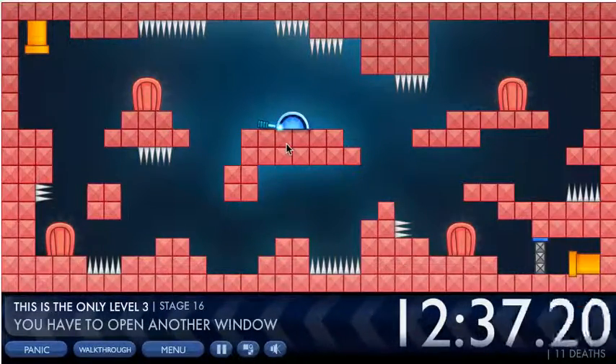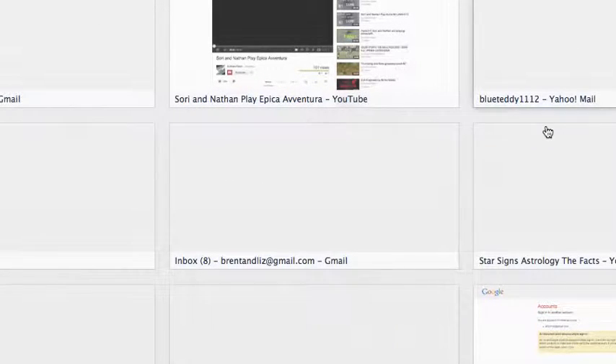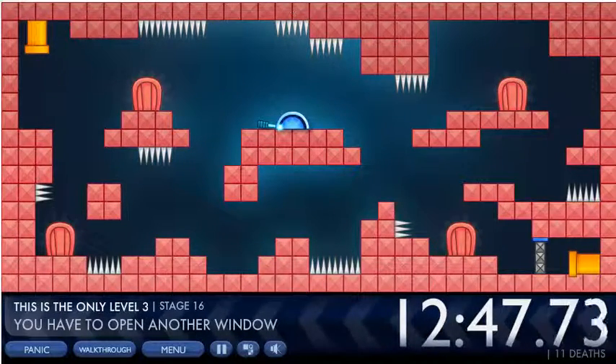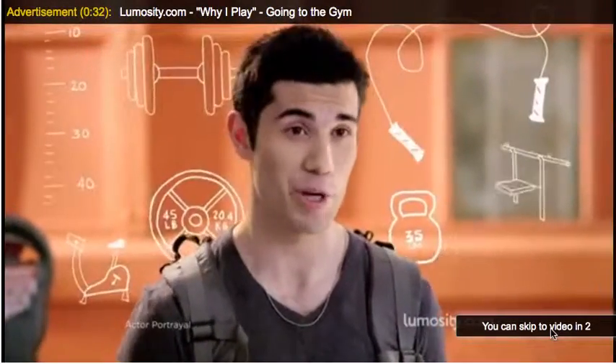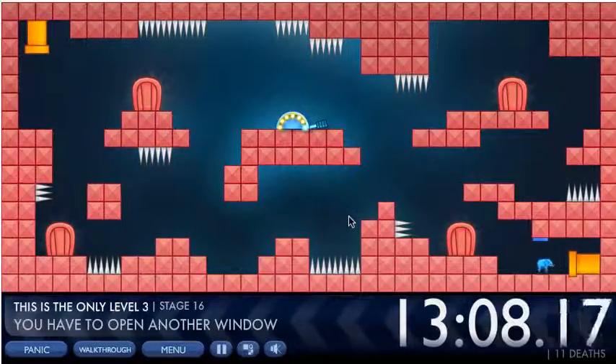For this level, you have to open another tab. You get another tab open and type 'this is the only level one,' then it will load. Click on the same level and it'll come up — you'll see a lever. You just click it to flip the lever, then shut that tab and on this tab the gate will be open.